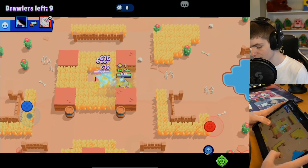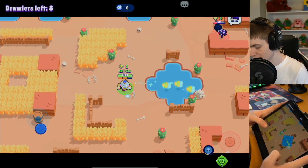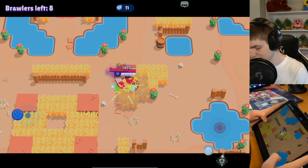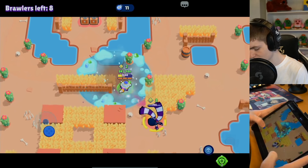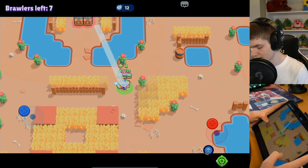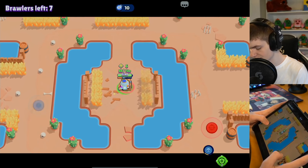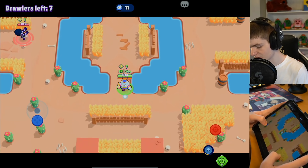We're gonna have to stick around on this same side. If you're not 100 percent sure there's nobody in the bush, you really cannot go close to it at all. Colt can literally just be standing in the bush and easily kill you. This guy is gonna be trying to get his jump again - we can take these two then. We'll grab the box in the middle and be in a good spot. We have two more gadgets left so if any Edgar jumps on us we're gonna be perfectly fine.